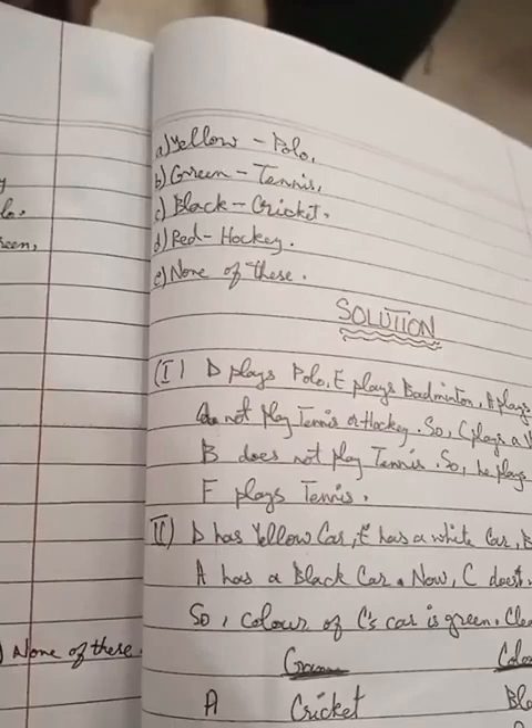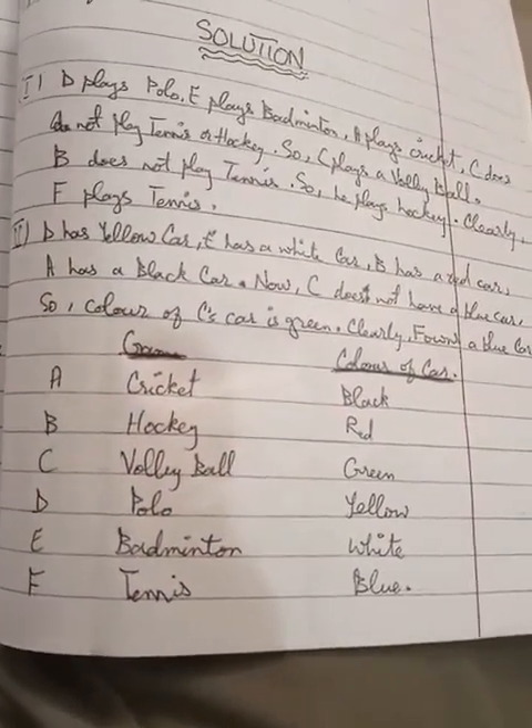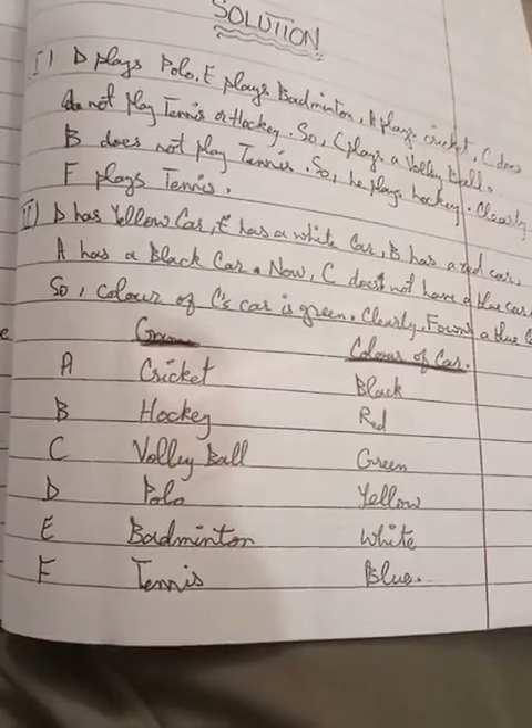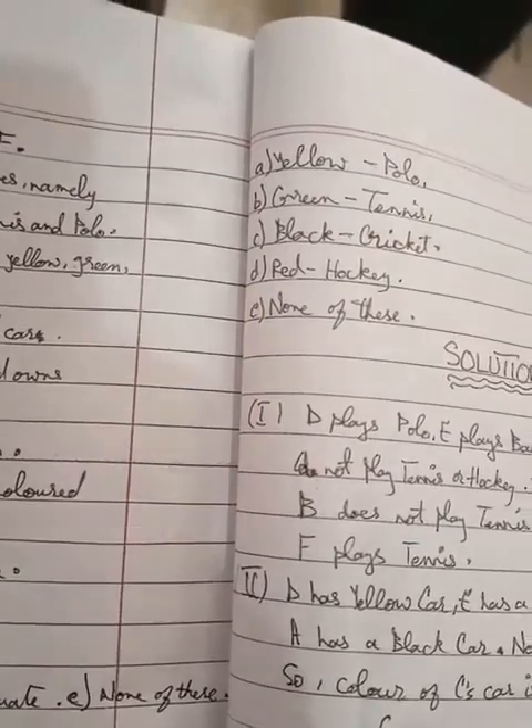The confirmed combinations are: yellow car with polo, green car with tennis, and blue car with volleyball. The question asks which combination of color, car, and game is incorrect.